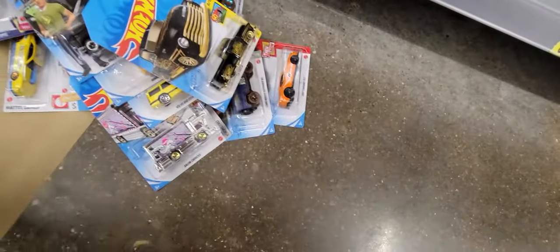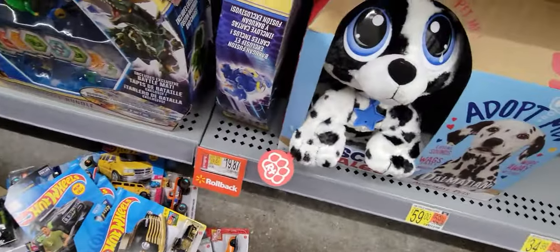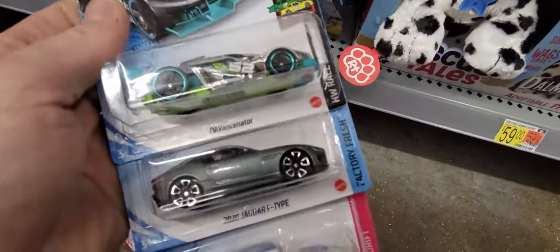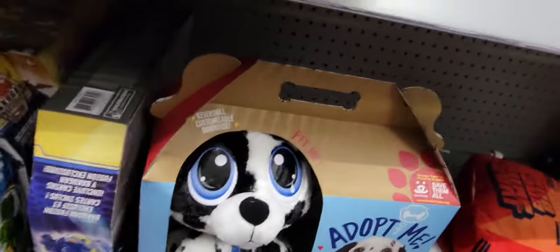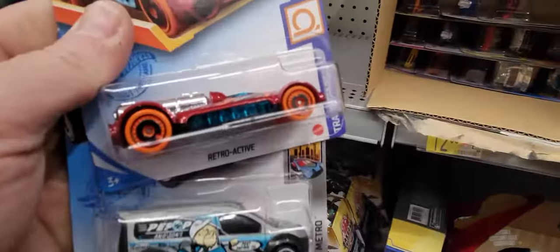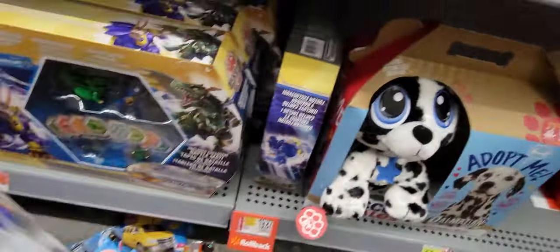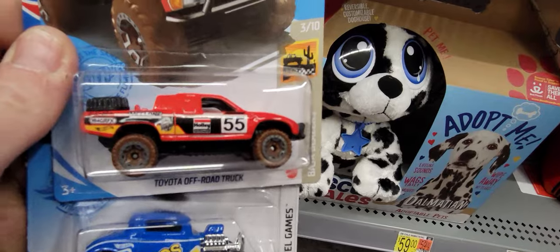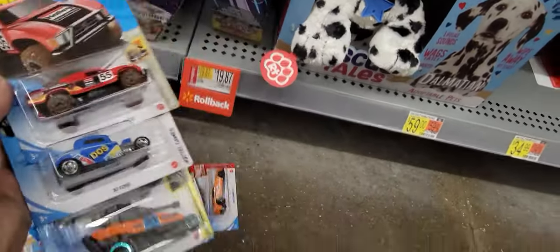Got that one, that one, that one — no dice. Running out of room in our box. Is there no Honda Prelude in the G case? I haven't looked at the G case so I really don't know. There wasn't one in that case so maybe there's not. Yellow one — we'll get that, maybe put it on eBay or something. Toyota off-road truck — the Dos — we'll get those two but not that one.